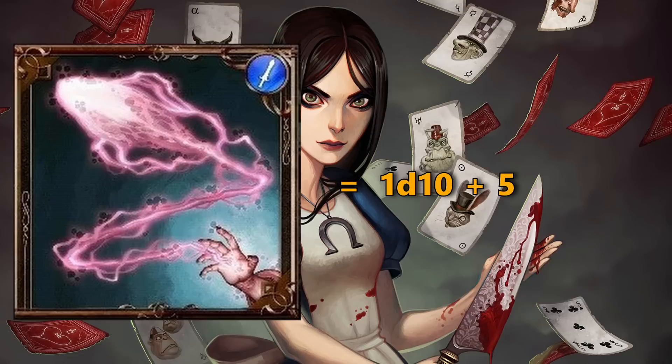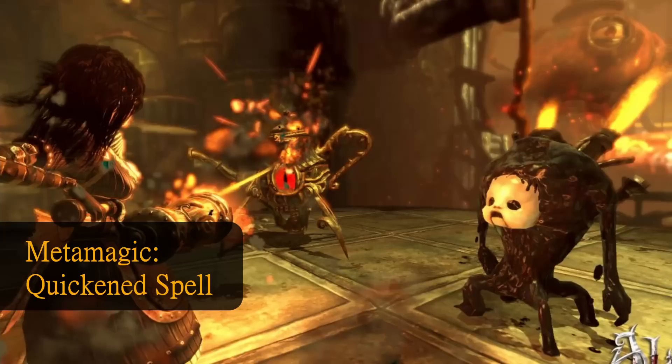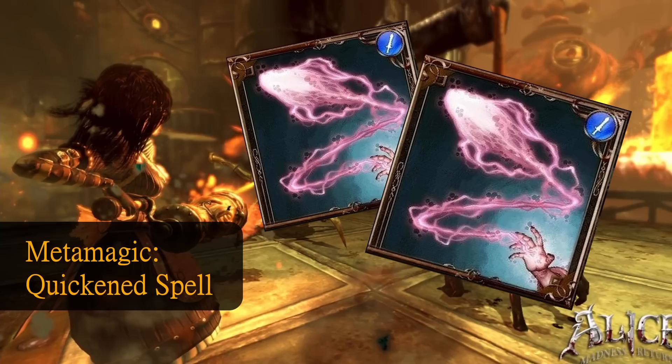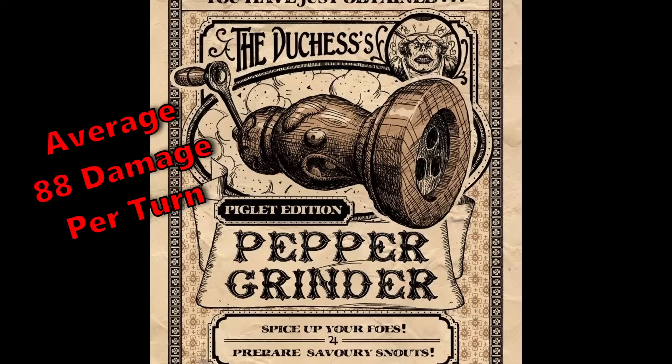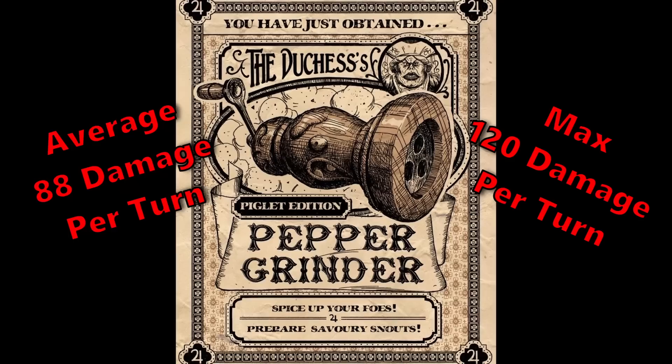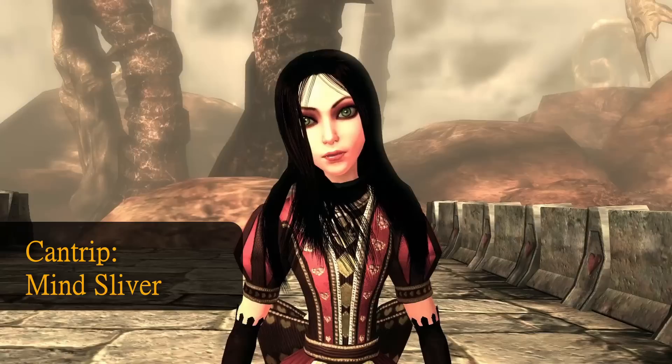If we mix in Metamagic — specifically Quicken Spell — we can use two Sorcery Points to change the casting time to a bonus action, letting us cast Eldritch Blast twice. That means eight beams total, each with +5. On average you're dealing about 88 damage in a turn just from unloading those Eldritch Blasts, and if you roll maximized damage, you wind up unloading 120 damage just from using a couple of cantrips. The only other cantrip I'd worry about is Mind Sliver — it's one of the few mental-related spells, which fits the whole idea of Wonderland's craziness.